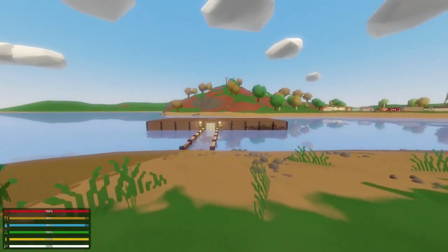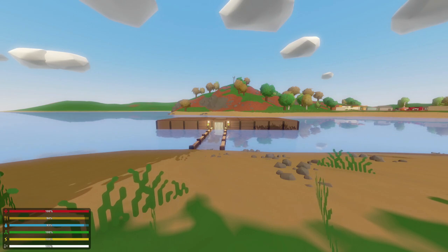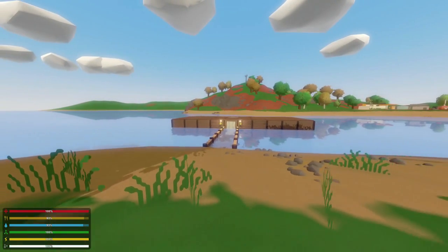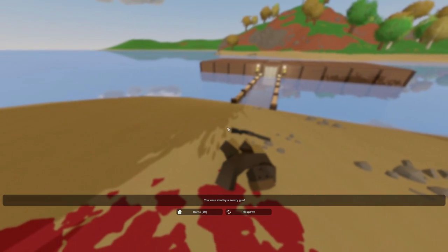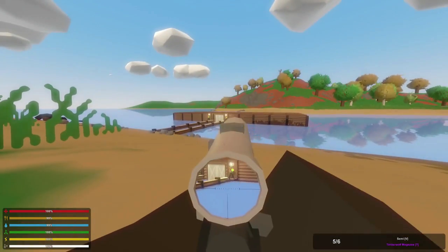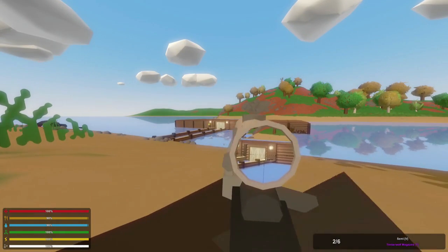I logged on to the server using a different account to showcase how the damage and accuracy works on these sentry guns, as well as some tricks to hopefully get past them. With two sentry guns on each side and a locked door here, it's going to be pretty much impossible to get inside this base without destroying those sentry guns. But I'm still going to show you what happens if you try to approach this base — it's not happening, don't even try. If I wanted to get inside this base, first I'd have to identify that there are sentry guns out front.